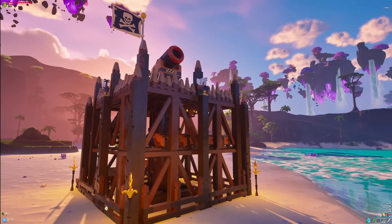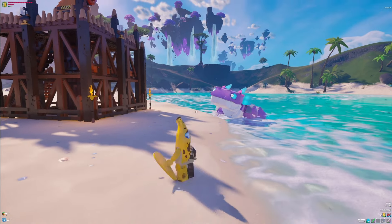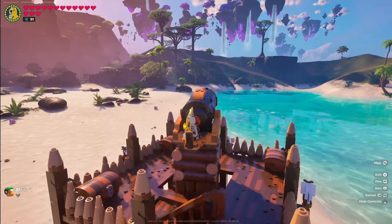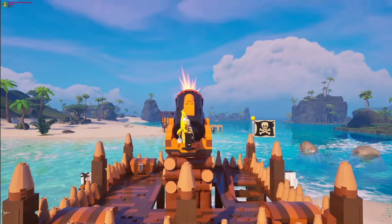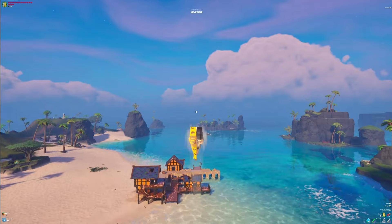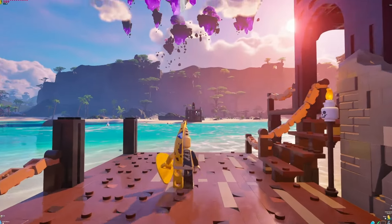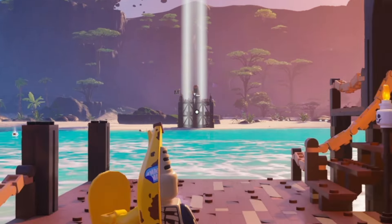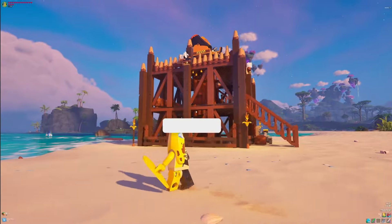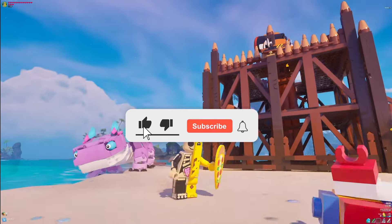Hey, what's going on everybody, welcome back! We have another awesome tutorial for today. This is going to be a custom cannon tower where you can rotate a full 360 degrees, shoot cannonballs, and even hop in and launch yourself over to some distant villages on other islands. It looks great too, and this is all using free parts that fit in nicely with the new Lost Aisles update.